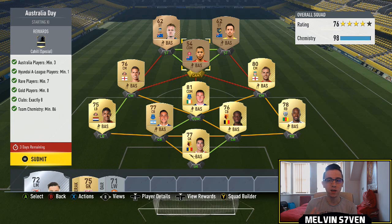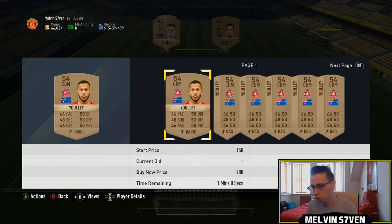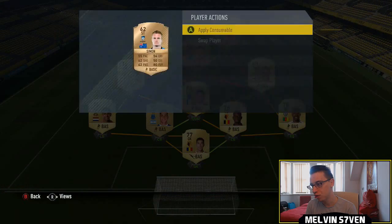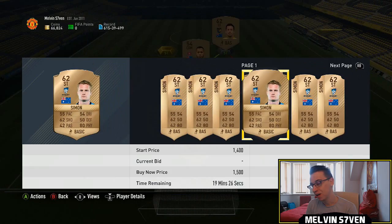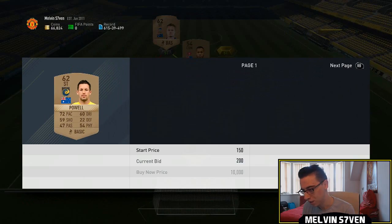One has to be in the Australian League. All three of mine are, and that's probably not smart. Although all Australian players are going for something. You can get him for 200 coins. This rare guy might be a bit more of a problem, but in all honesty, they are unbelievably cheap.